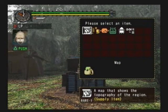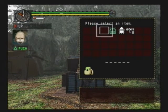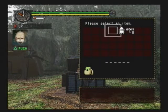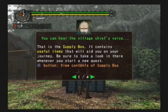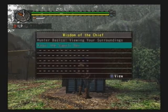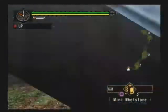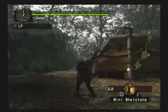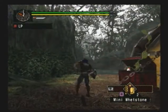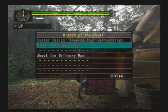It's where you walk up to it, tap X, and you get a map of the area. You basically get whatever the guild - the hunting guild, the overseeing organization of this place - is giving you for the quest, which at least consists of a map, a first aid med, a whetstone, and rations. Mini whetstones, actually.